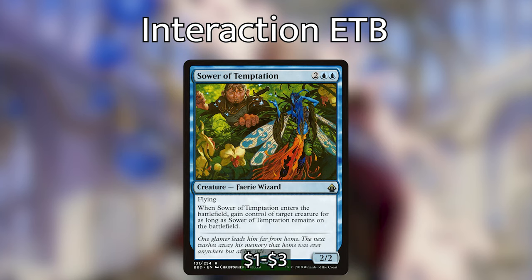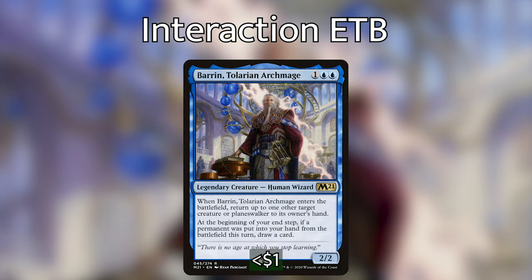We then have Sower of Temptation, which when it enters the battlefield, we can gain control of target creature for as long as Sower of Temptation remains on the battlefield. We can use it a little bit politically, because we do have many ways of bouncing our own creatures back to our hand. Maybe if we want to give our opponent the creature back that we stole so we can steal something else, that's a deal we can make. And then finally, we have Barrin, Tolarian Archmage — a new legendary creature from Core 21 — when he enters the battlefield, we can return up to one other target creature or planeswalker to its owner's hand. At the beginning of our end step, if a permanent was put into our hand from the battlefield this turn, we can draw a card, turning him into a card advantage engine throughout the game.